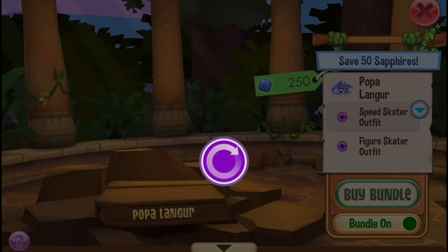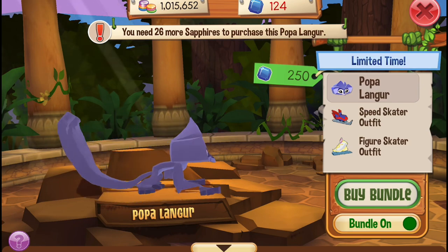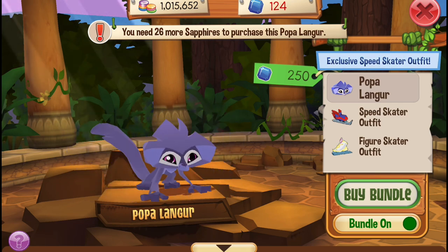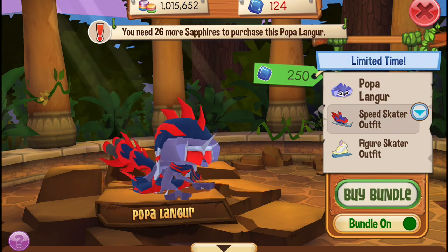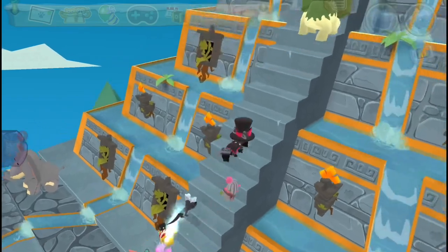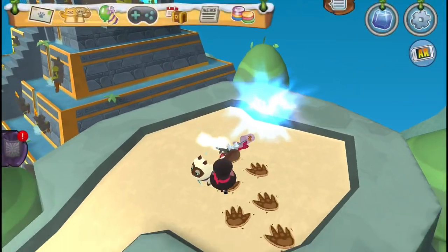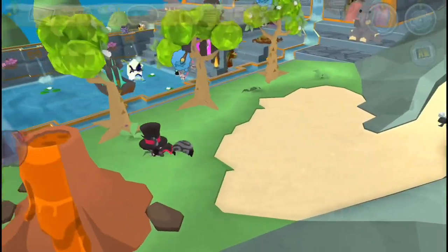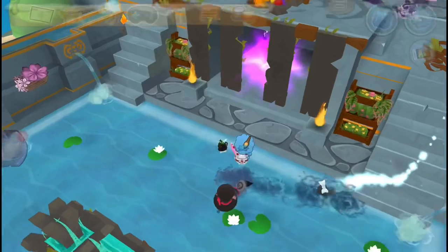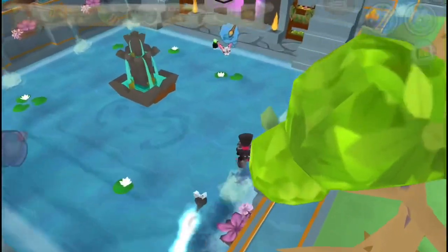We got new animals — the Popa Langur. I don't have enough sapphires to buy it currently, but I'm telling you it's not a bad design, just horrifyingly cute. We got the speed skater outfit and the figure skater outfit. Whoa, this looks insane — is it supposed to be this good? Oh my god, there's a pool — I need to get down there! It even turns the camera. This looks actually really good for a den. AJQ outdid themselves.